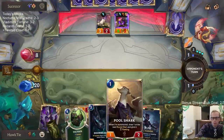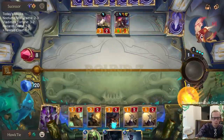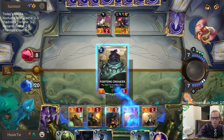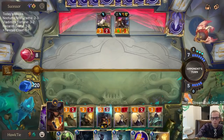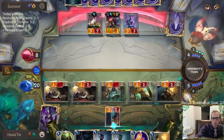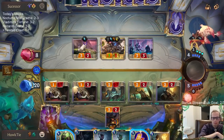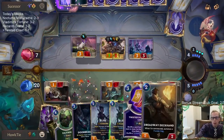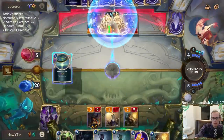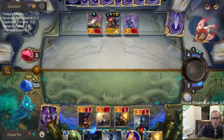I'm playing both Pool Sharks. So that's four Go-Hards. I'm worried about doing Pick a Card and them killing my Twisted Fate.